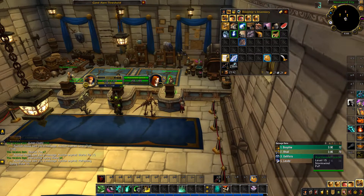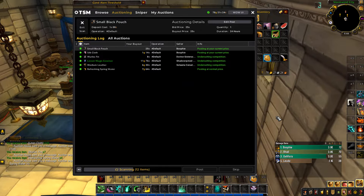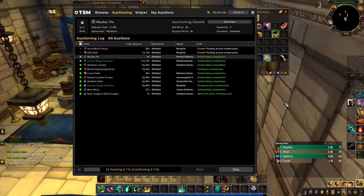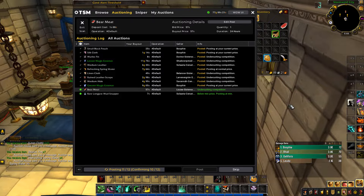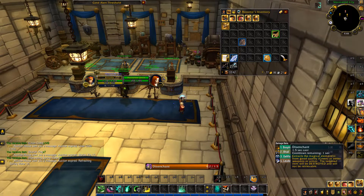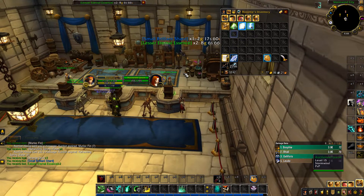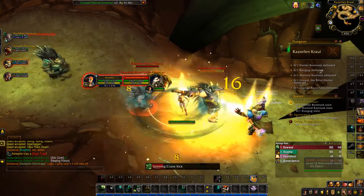Let's post up these leathers — oh that's an upgrade, let's wear those shoulders. We'll put the rest in and then knock out a dungeon or two. I've been loving the Monk as a tank — you just fly through with Spinning Crane Kick, it feels really good. We can also disenchant a lot of the gear we don't need and get those disenchant mats up on the auction house.